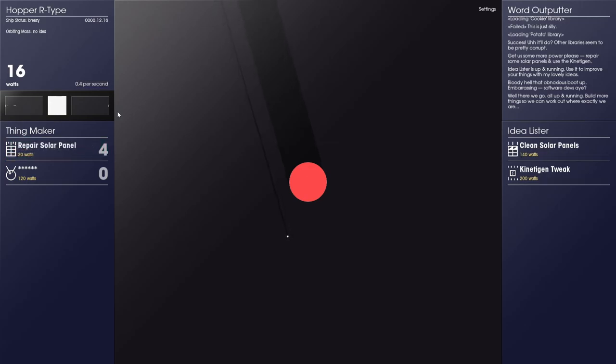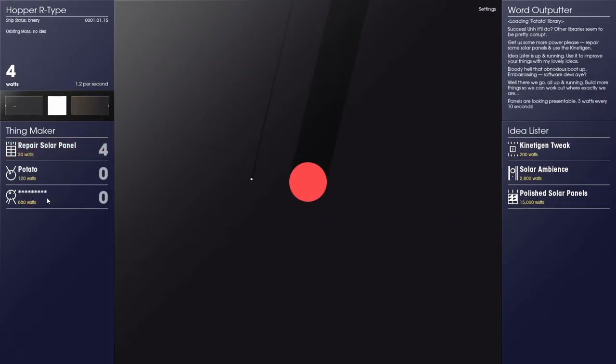Build some more solar panels. Clean solar panels — clean them for 10, or 3 watts every 10 seconds. I'll click to 140 and then come back. We'll clean the solar panels. Another thing popped up — 680 watts or something. Let's try to get the potato and see what that does. About a potato: genetically modified for more output power, one watt a second, 45.5% of total wattage.